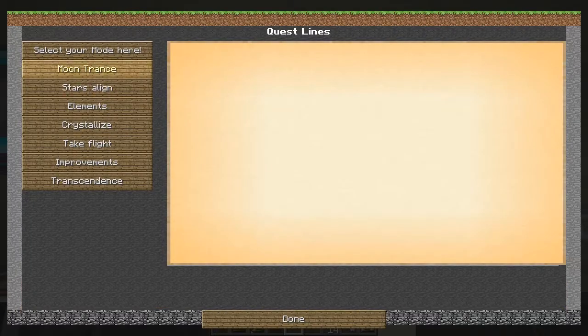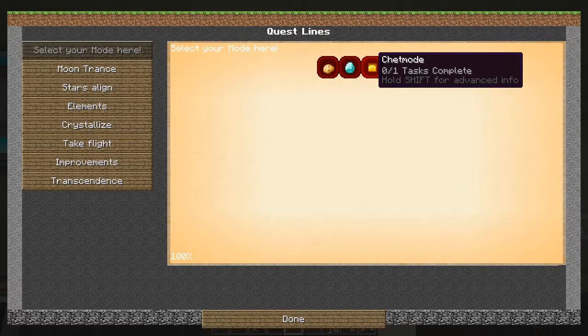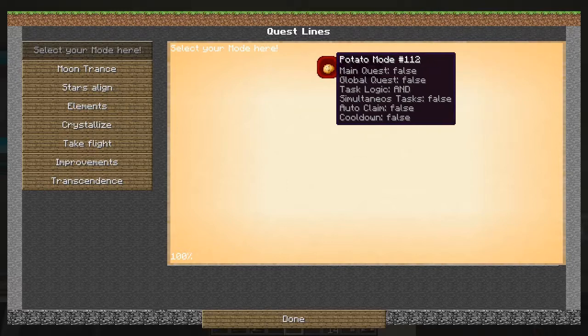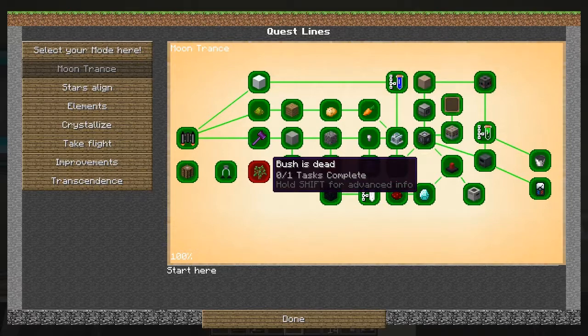There's a modal at the top here where you can select different modes: Potato Mode, Normal Mode, and Checked Mode. I'm not sure what Checked Mode is. Cooldown false, simultaneous test false — they're all the same, don't ask me what the differences are. But we've got Moon Trance now, and Moon Trance has got one new quest by the looks of it, and that's a sapling.